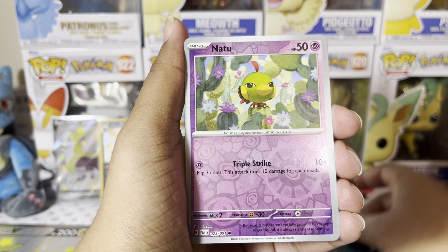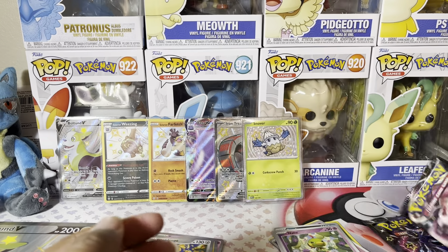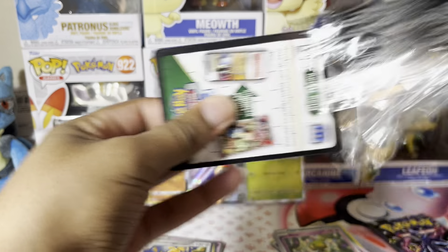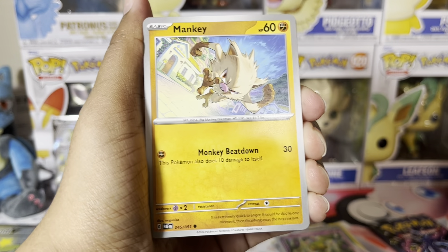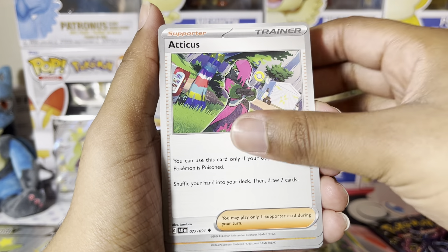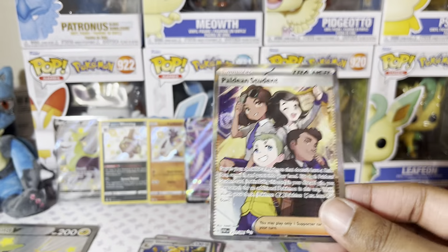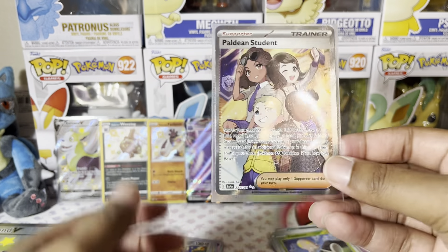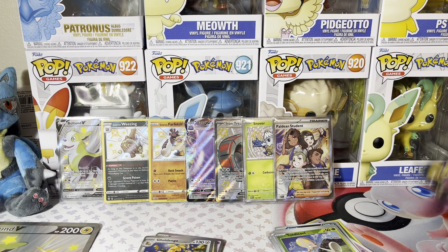Reverse Holo Scraggy, Reverse Holo Natu, Holographic Goldenglow. Not a whole lot coming out of this tin — we have two packs left. We pulled a Snover so far and then had two good packs. Psychic Energy, Mankey, Flittle, Pikachu, Greavard, Camerupt, Atticus, Donphan, Reverse Holo Mnemonic Backpack, Reverse Holo Toadscool, and a Paldean Student Trainer. I've actually pulled both of these cards before, so I know one is a duplicate — I just don't know what the other one looks like. Last pack — let's see if we can get some last-pack magic.